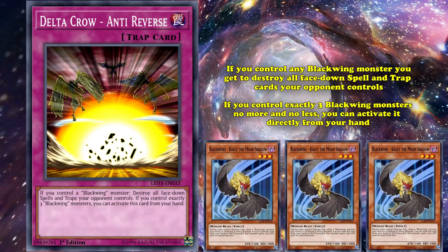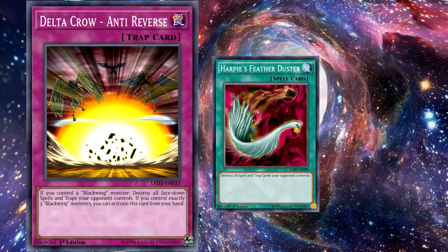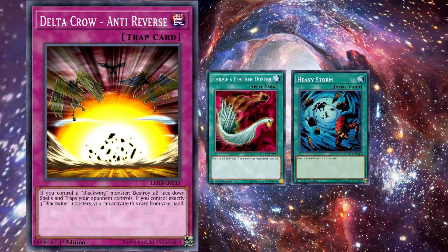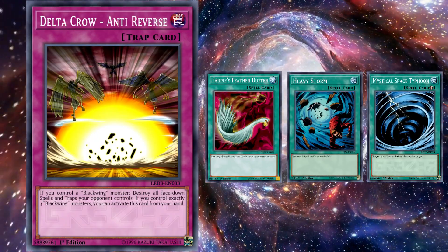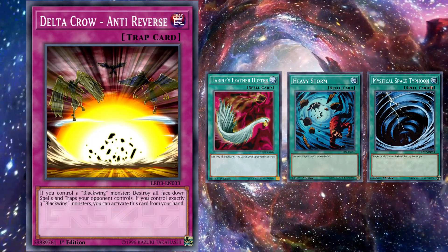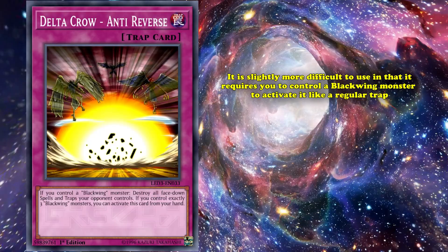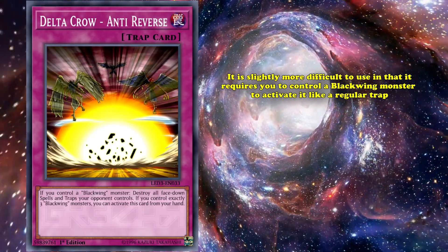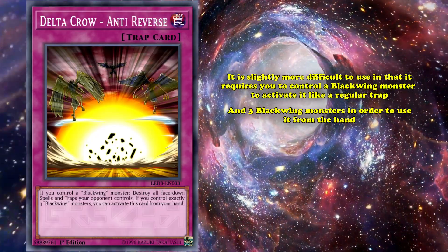Having the ability to clear away your opponent's back row is an extremely strong effect, and it's why cards like the previously mentioned Harpy's Feather Duster, Heavy Storm, and even the comparably much weaker Mystical Space Typhoon have all seen some time on the Forbidden/Unlimited list, as these were all accessible and easy-to-use ways to deal with your opponent's spell and trap cards. Technically speaking, Anti-Reverse is slightly more difficult to use, in that it requires you to control a Black Wing monster to activate it like a regular trap, and three Black Wing monsters in order to use it from your hand, like the aforementioned spell cards.